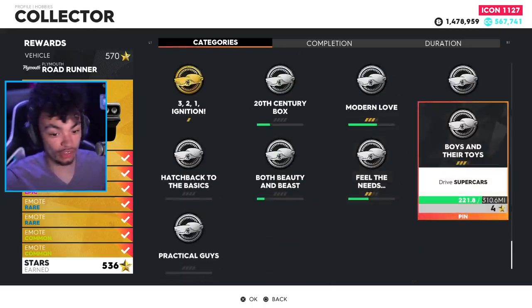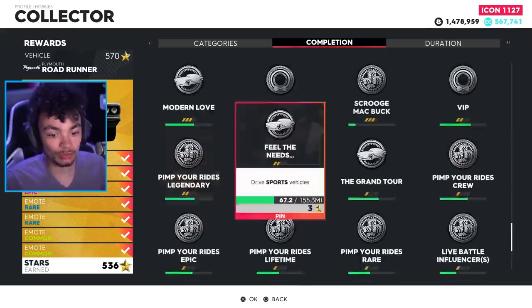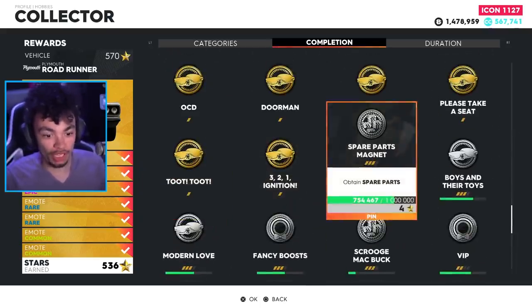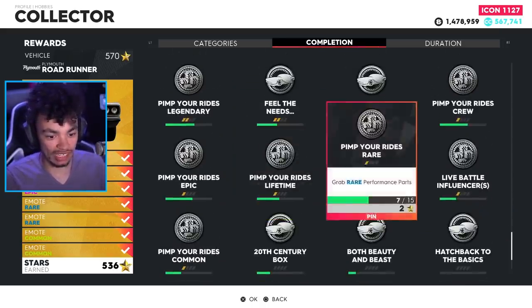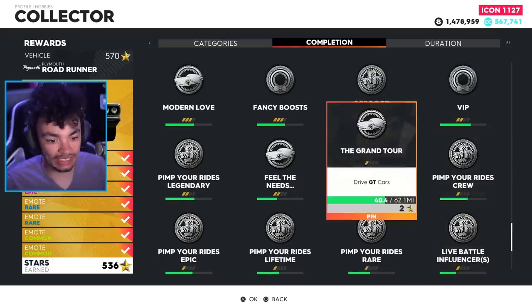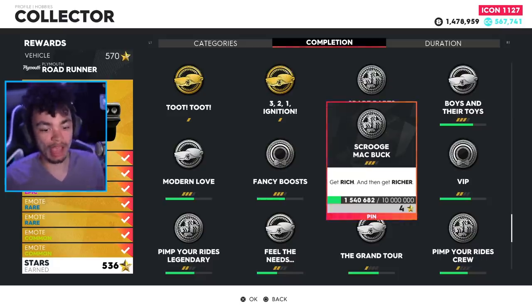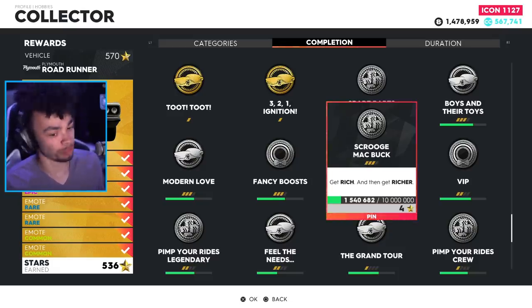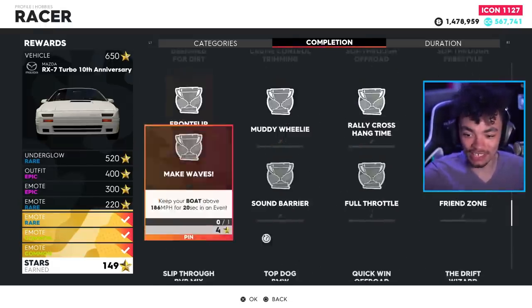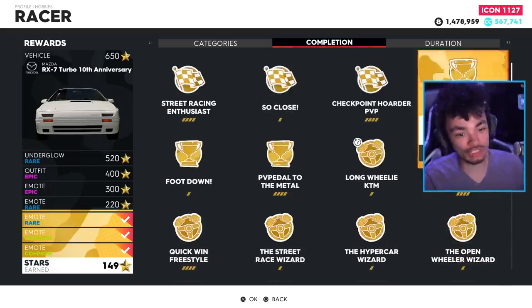We're close, though. We've just got to drive some vehicles - sounds easy. Going over to list by completion, there's actually still quite a few. One requires us to get quite a bit of money. Followers in a crew, that seems easy. Driving cars, driving modern cars - the rich get richer. I've got to earn 10 million bucks, that may take some time. I'm dying to get my hands on this RX-7, but it's going to take a little bit longer.